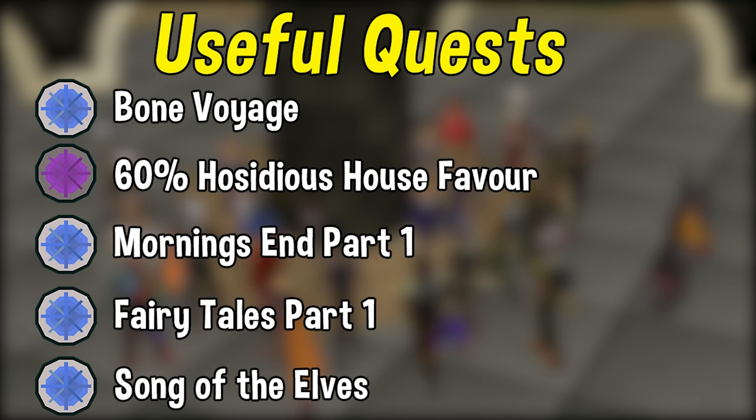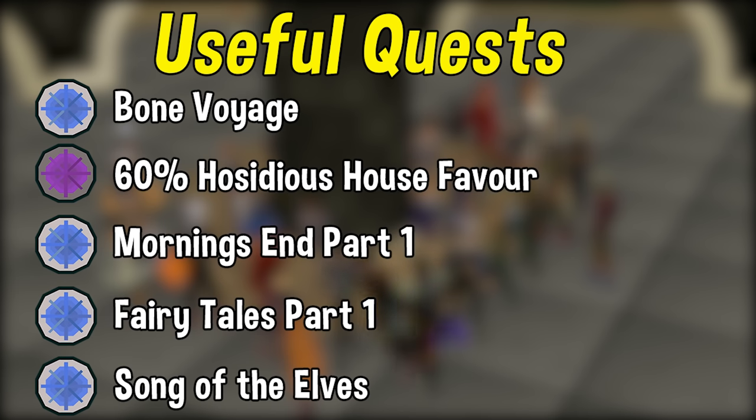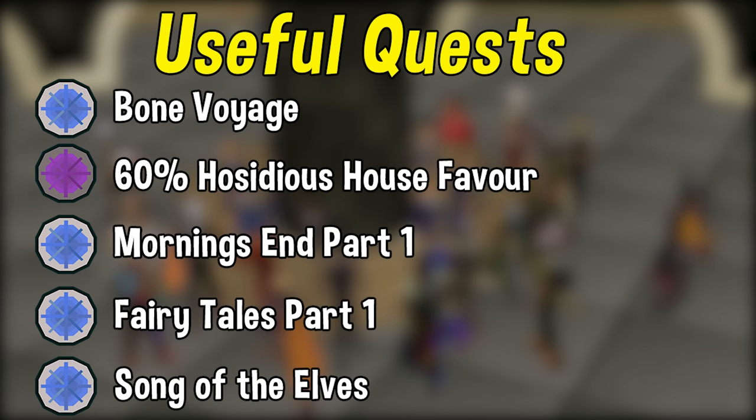These are listed in order of importance. First up we have the Bone Voyage quest — this is probably the one you want to prioritize finishing first. It will unlock the hardwood tree patches on Fossil Island which are a very cost effective way to train your farming, and you'll want to start using that at level 35. Another really early game quest I would highly recommend completing is Tree Gnome Village. It doesn't provide any particular farming bonus but it does unlock the spirit tree system, which is extremely helpful especially in the beginning.